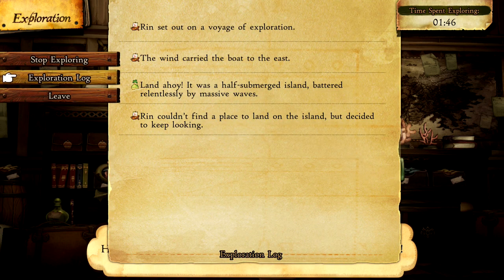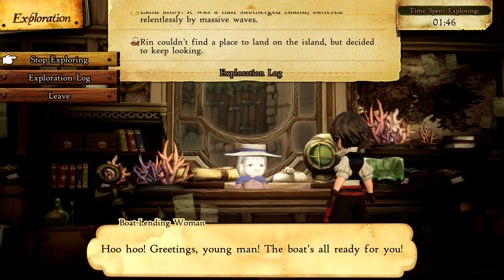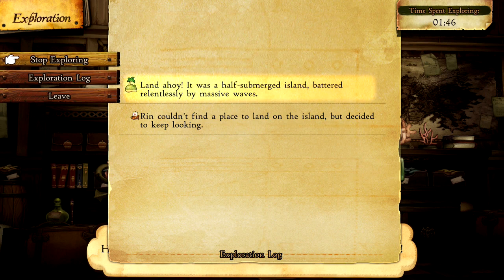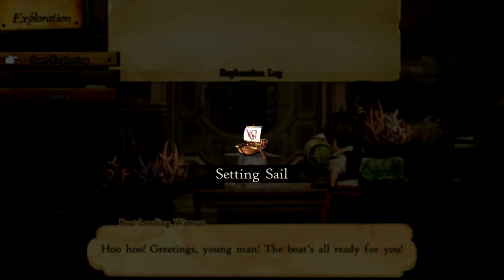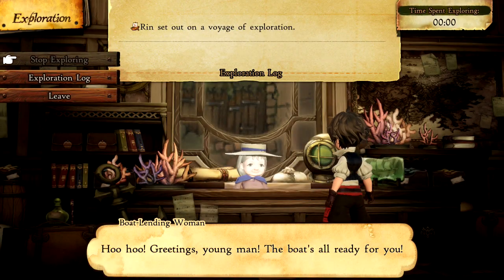You can see here I had an exploration going and it's been going for just under 2 hours. If I stop it, I'm not actually going to get any items, but just for the purposes of showing it off here, I am going to go ahead and stop it. Now once it's stopped, you'll hit start exploration again. Let's go over how you actually get time spent exploring.